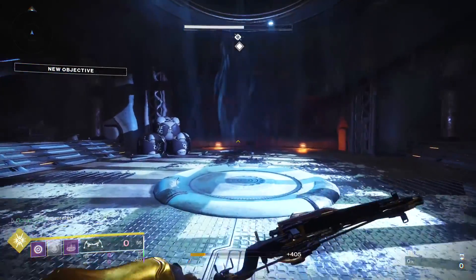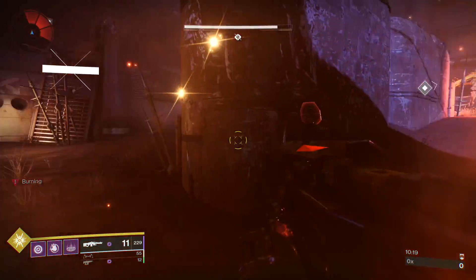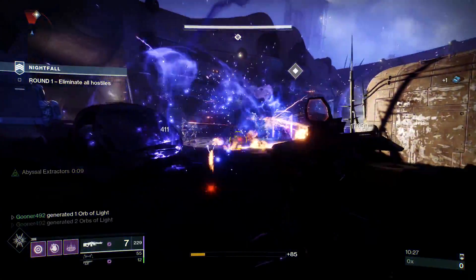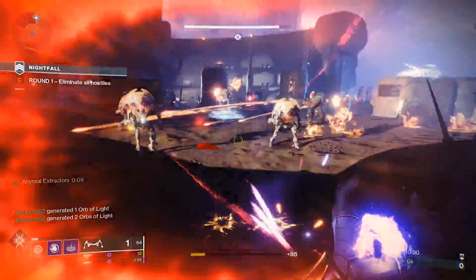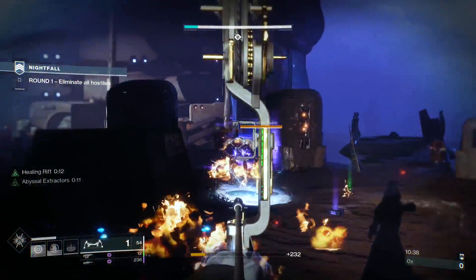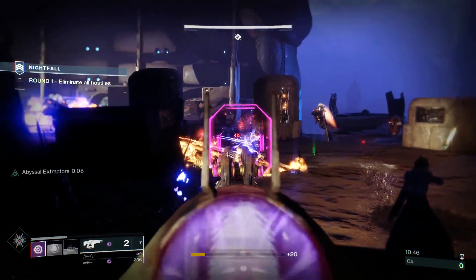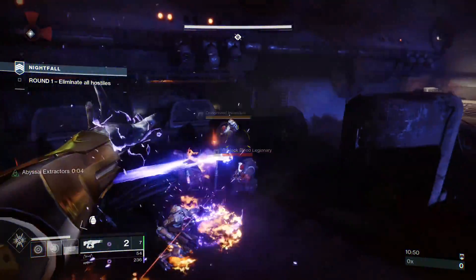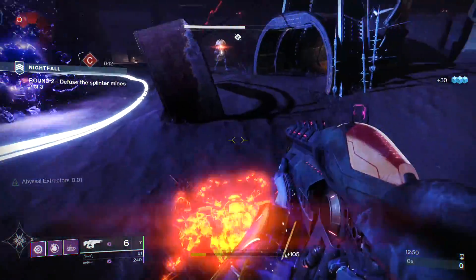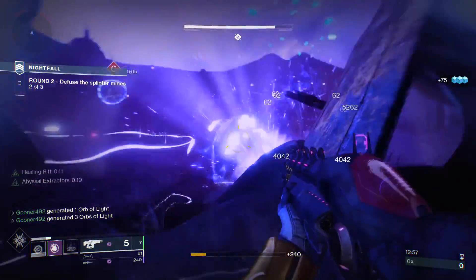This build is a bit simpler to run than the previous one with the Controverse Hold — all we have to do is get kills. As we move into the final room, I'll showcase the boss damage rotation with Attunement of Chaos: charge up a Vortex grenade, throw it at the boss as it comes down, throw out the Nova Bomb, then lay into it with the Hammerhead. We execute the rotation — nice bit of burst damage — and the Minotaur goes down after trying to teleport away. We've got 20 seconds of Abyssal Extractors.